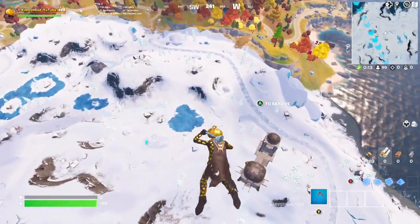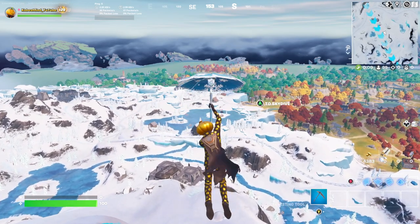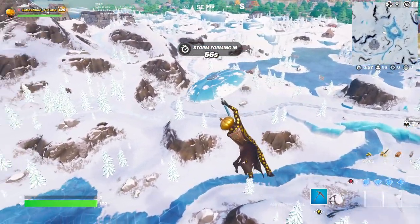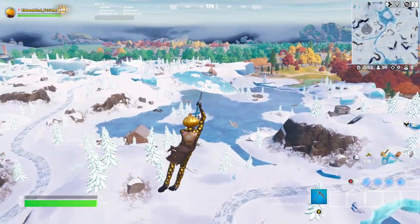For the new Christmas update, Epic Games brought back Santa Claus — the same old Santa Claus we know and love. Basically anywhere in the snowy part of the map, you can see these roads right here. He is going to be driving on them, so we're just going to drive around until we find him.